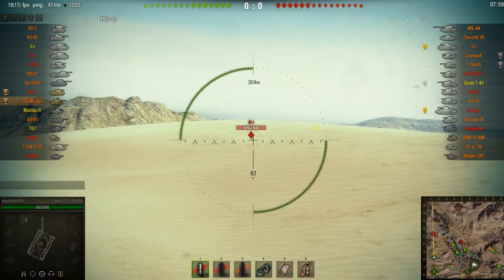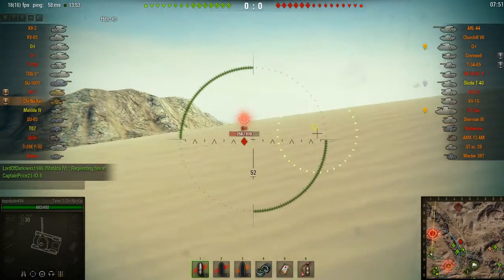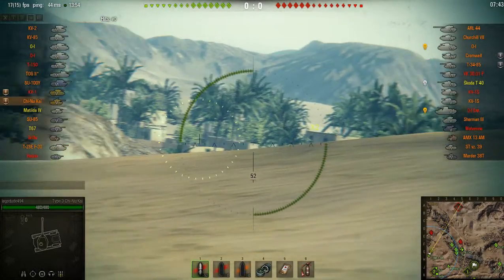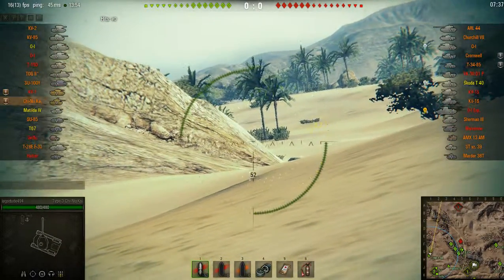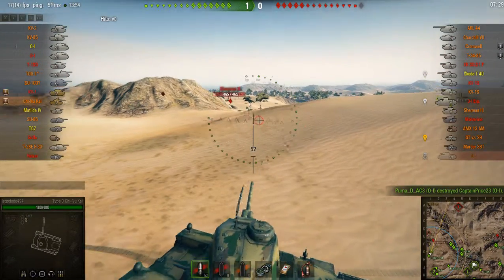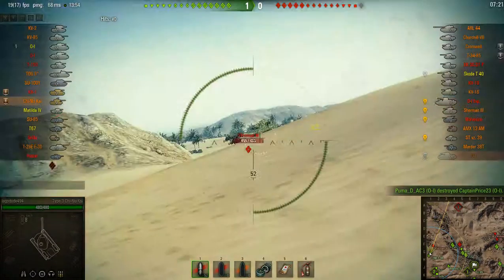An O-I has been spotted over there. I was on top of the ridgeline trying to get some sniping fire, but nobody's been spotted for me. The O-I is taking some hits and will die shortly. I'm sitting here trying to get spotting damage. For some reason, the reload timer on my gun isn't showing in this replay, which I normally have as a default World of Tanks setting. The O-I gets killed by an O-I, then a Sherman III comes around, and I'm going to let him pop out so I can shoot at him.